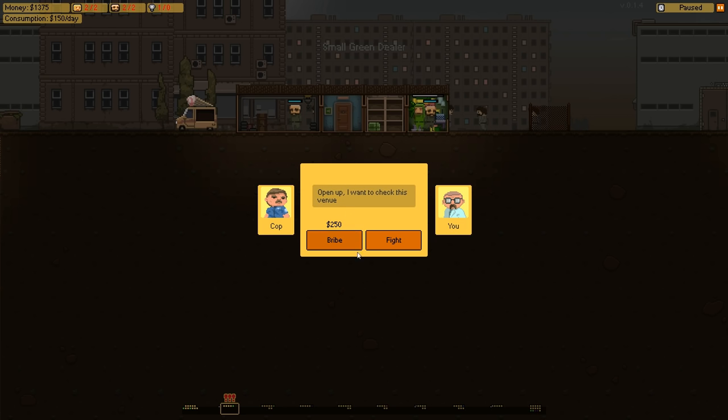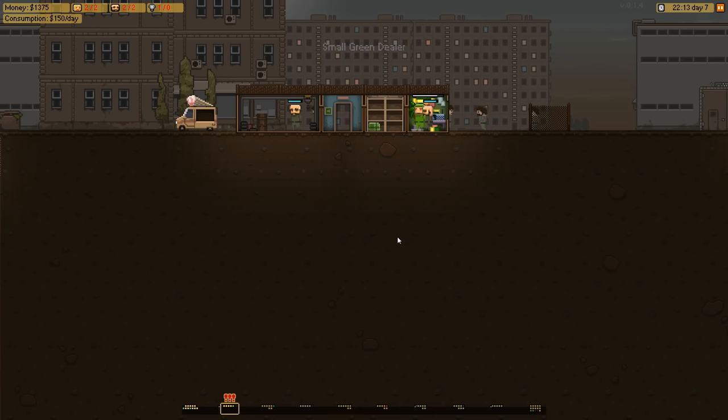As I said, the cops can be bribed occasionally. We've got enough money we could actually bribe them, but we're not going to risk our security getting hurt. Because they're all low grade at the moment and we probably outnumber them - I think it's just one cop banging on our door - we've got two guys so we should be alright. There you go, take them out.